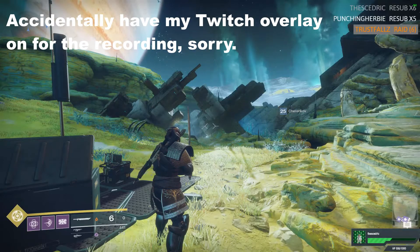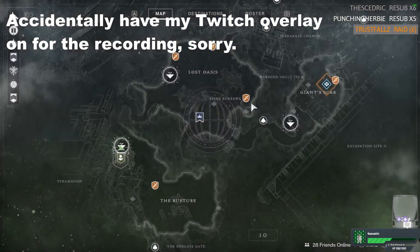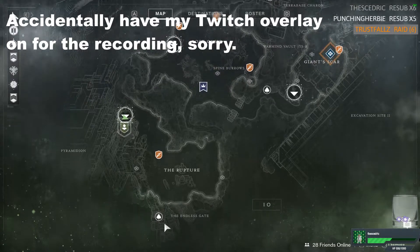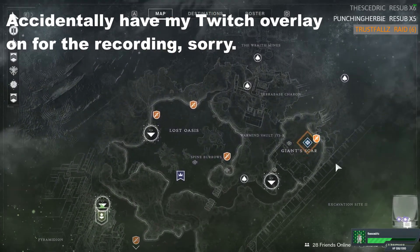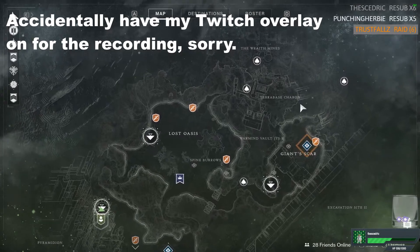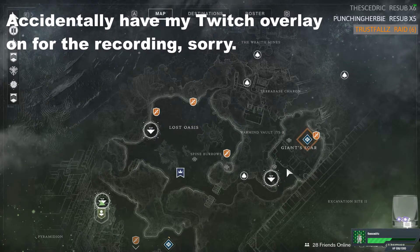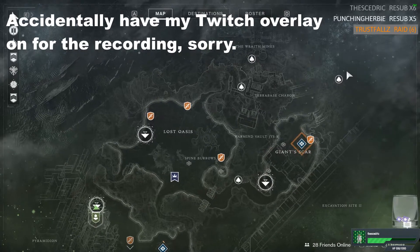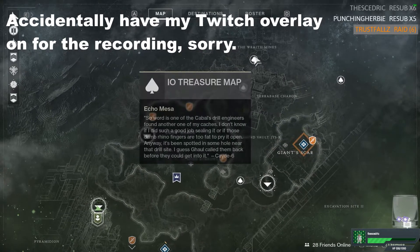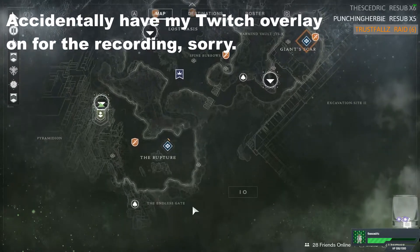What up everybody, Morbtron back with another Cayde-6 Loot Chest video for the week of April 17th, 2018. This week we are on IO, and we've got one in the Rupture, and the rest of them are kind of around Giant Scar and Terra Base Charon area. One is in between Lost Oasis and Giant Scar, one is in between Lost Oasis and Terra Base Charon, one is in between Giant Scar and Terra Base Charon, and another one is deep within the Wraith Mines. But we're going to start with this one in the Rupture.